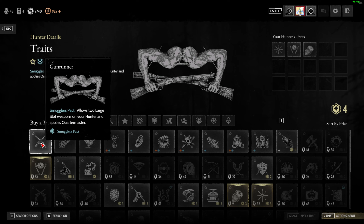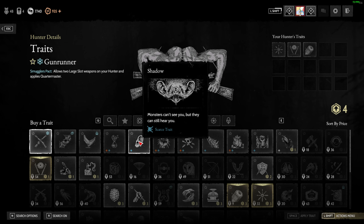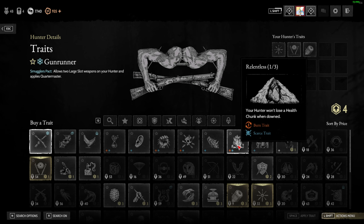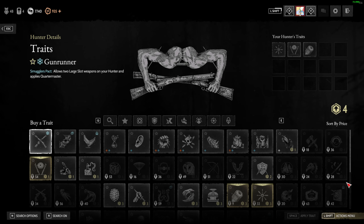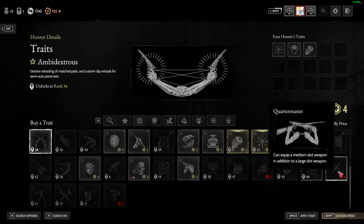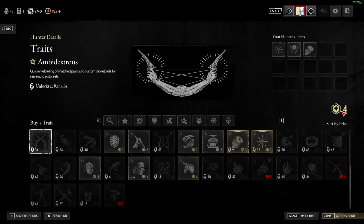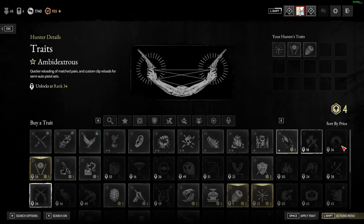I'll usually grab Surefoot or Gun Runner if I want the double large slot. There's also Cheat, Shadow — another scarce trait — Rampage, which we already know, Relentless, Shadow Leap, and Magpie. By the way, traits shown in red mean you can't afford them — that's a new visual indicator.